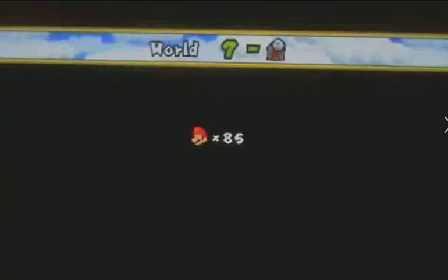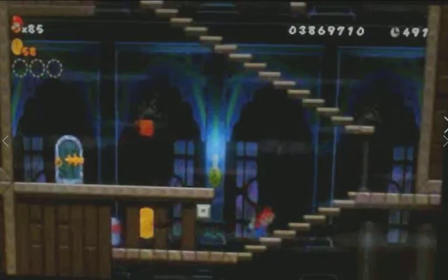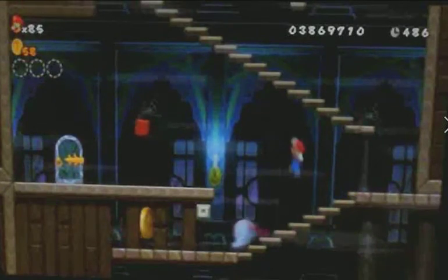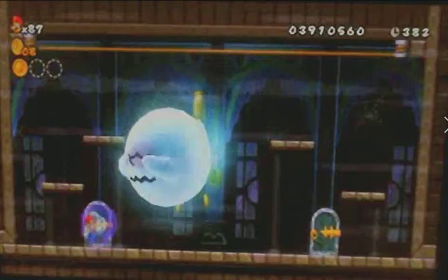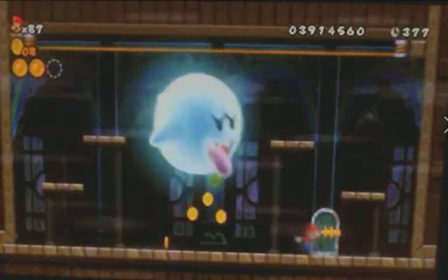7-Ghost House is hiding 3 Star Coins and another secret exit. The first Star Coin can be obtained right at the start by letting this boxing ghost go through the wall and then obtaining the Star Coin — I'd recommend letting him escape first though. The second Star Coin can be obtained by going in the only door you're actually able to go in after the drop section, and then letting this big Boo get out of the way and dropping to the Star Coin from above.